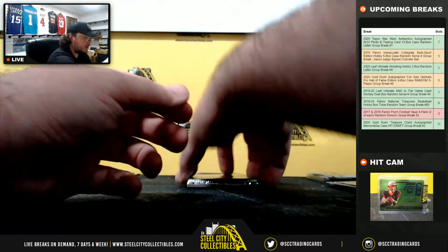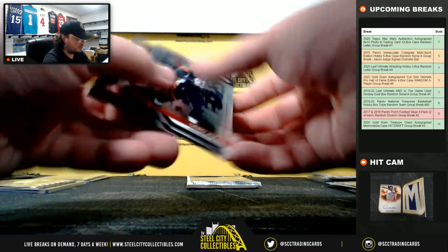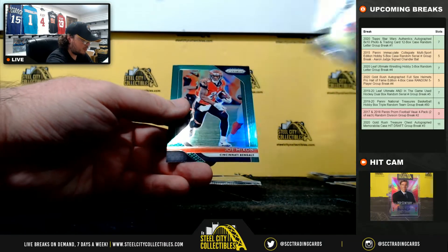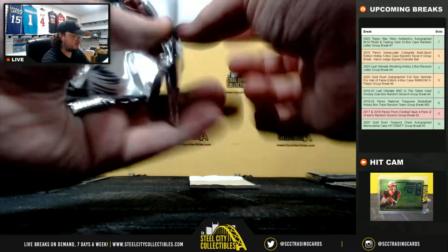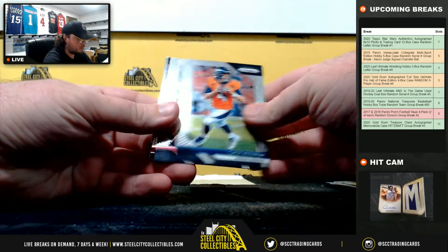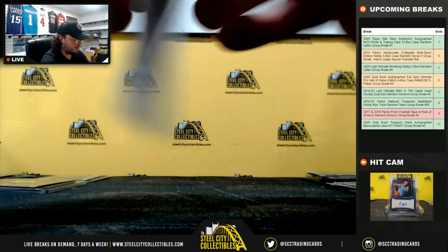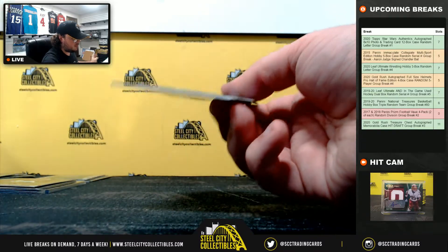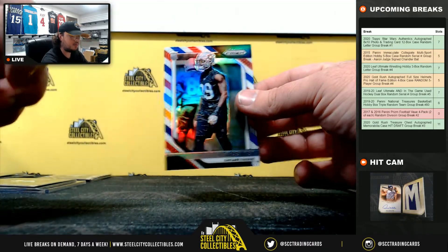Deontay Burnett, Tennessee Titans rookie. Green Joe Mixon. Silver Rookie Introduction to Darius Geis. And our final red, white, and blue pack here. Got Dak Prescott — nice name there — Mike Evans, and Arden Key of the Raiders.